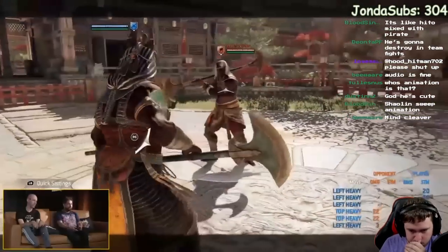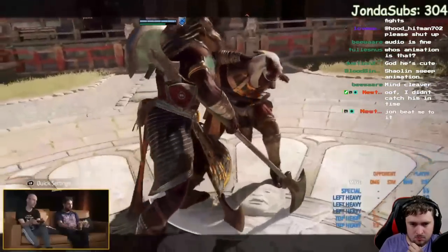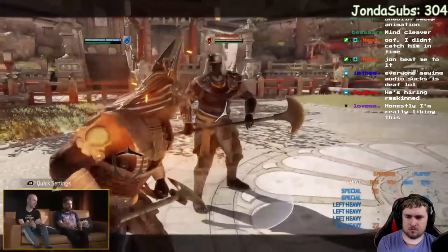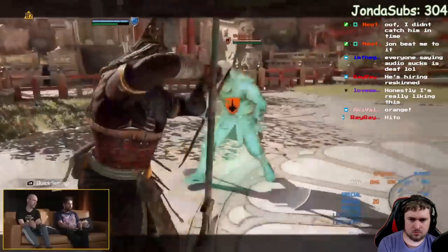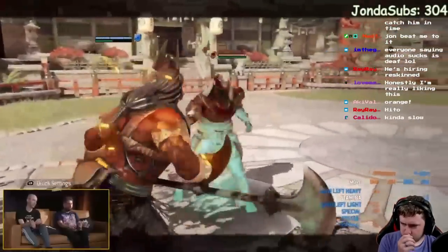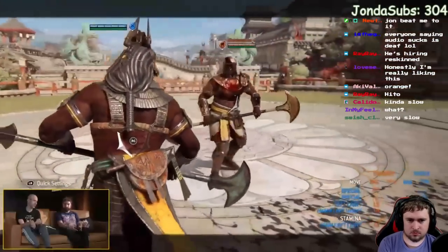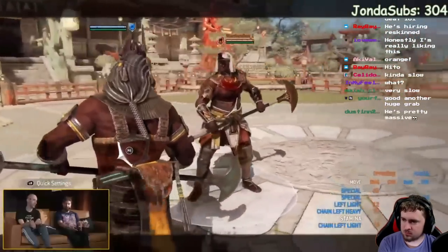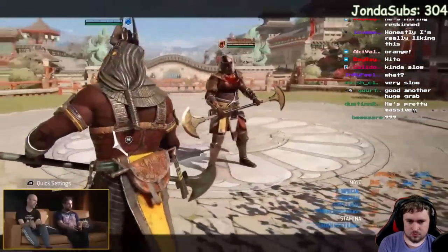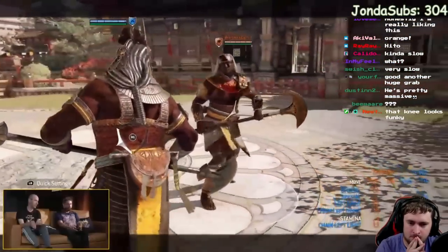Next we have the big payoff — the bind move, which is the dodge forward guard break. Kind of like a demon's embrace, it deals immediate damage and chains into your chain lights, chain heavies, all that good stuff. You can even target swap and hit someone in a group fight by surprise, and you'll understand more about why when we get into the axe mode.